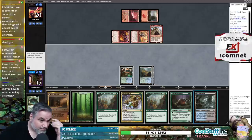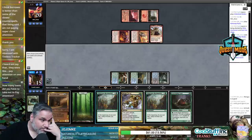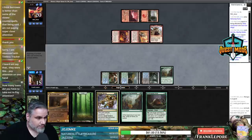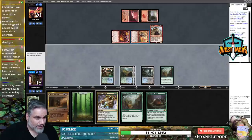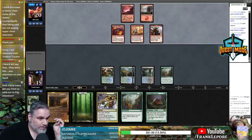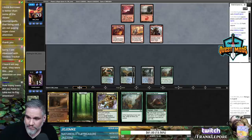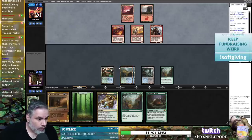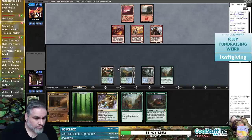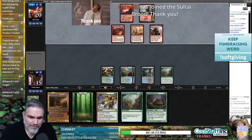Scavenging Ooze is decent but there are no creatures to really eat — taking two for black mana. Let's play Wilderness Reclamation and untap them. I guess we can wait to Abrupt Decay — is this whenever she attacks or at the beginning of combat? Okay, whenever she attacks — we can wait. I can't believe this is already our third round.